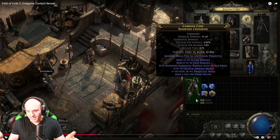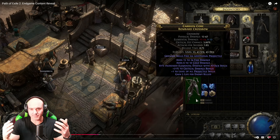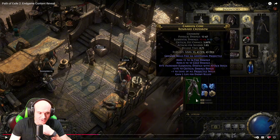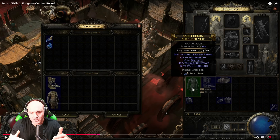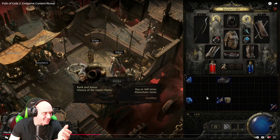In terms of progression, you start at Act 1 and can go through Act 3 — that'll take about 25 hours to complete. Then you run Acts 1 through 3 again. You'll reach around level 60 and then access the end game, which is really cool because there's actually end game content in the beta. There's also a magic item vendor where you can disenchant unwanted gear to get orbs for upgrading.